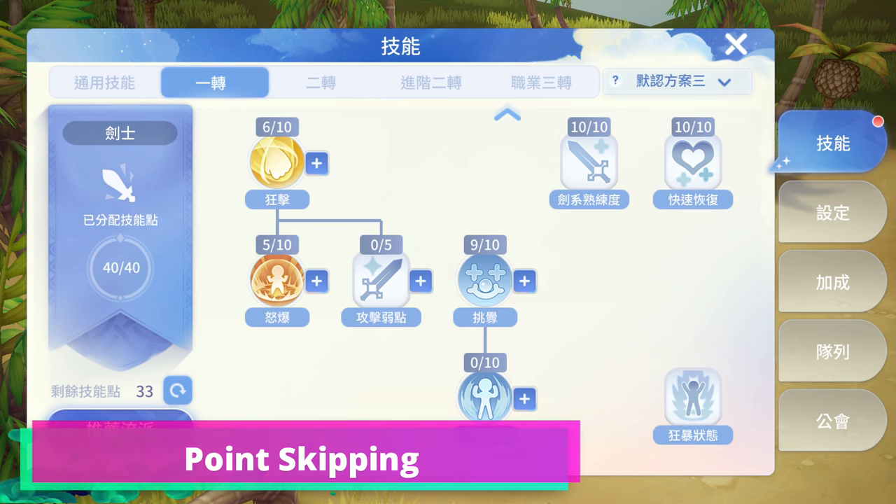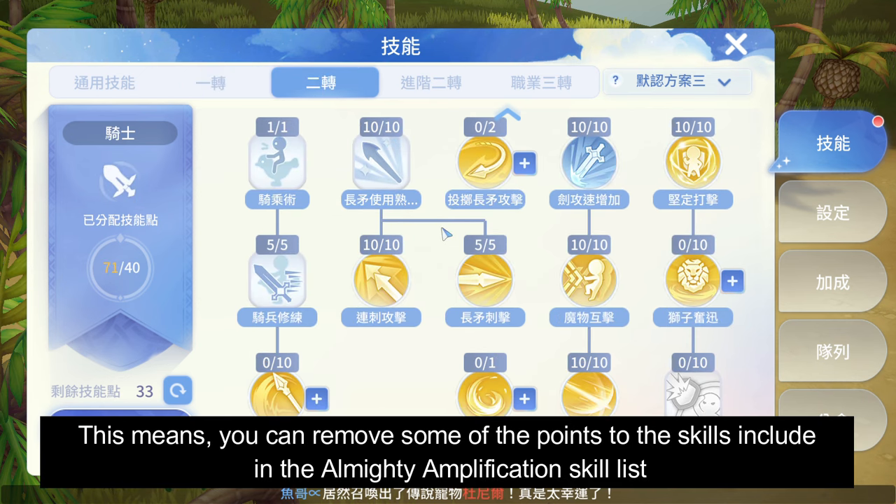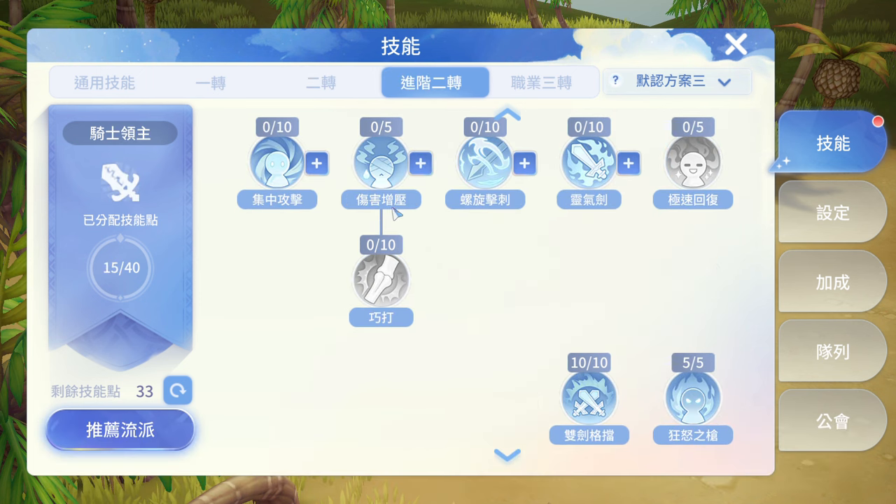At this time, you can skip some skills included in the Almighty skill. Skipping means you can remove the skill points from one of the skills in the Almighty list, but you will still acquire the buff.